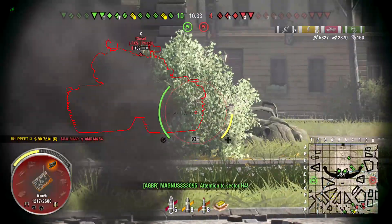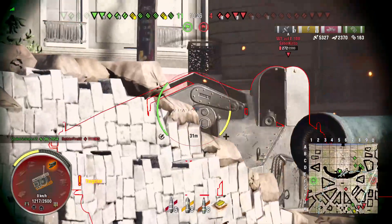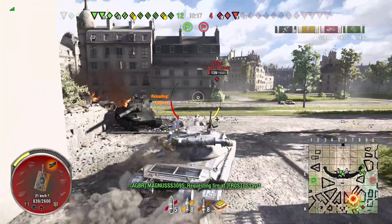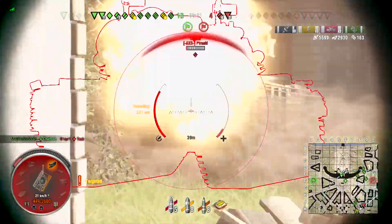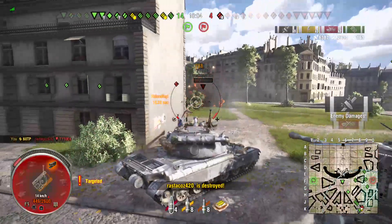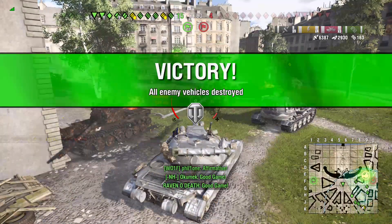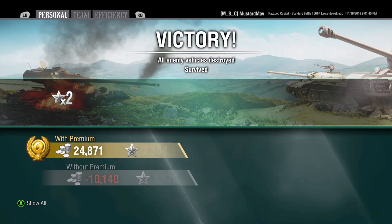Now you can see I'm not too worried about side scraping, just because with the Chisel and the AMX having a 4054, you generally don't have to worry too much about them. They don't have high alpha and I've got some things to trade with them. This is what I'm talking about — I overexposed myself when there was really no point in doing so, because I didn't have the shell chambered yet. Rather than killing the Chisel, I decided to take the E4 — more hit points. Both were kills.